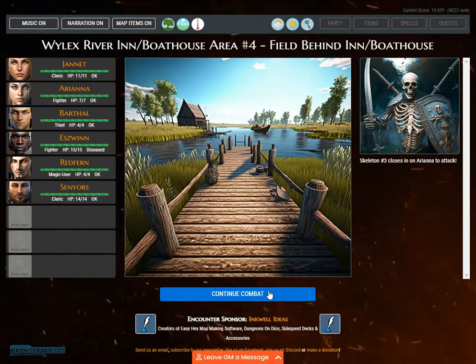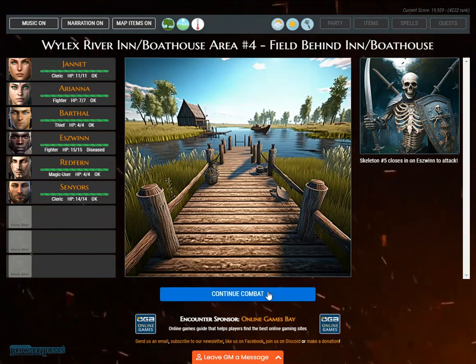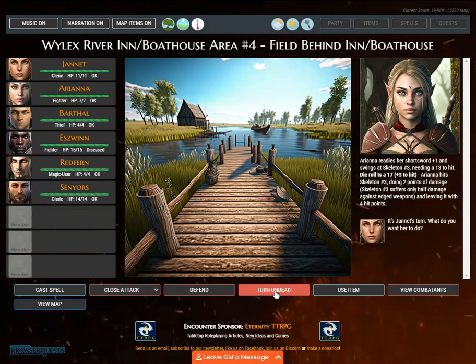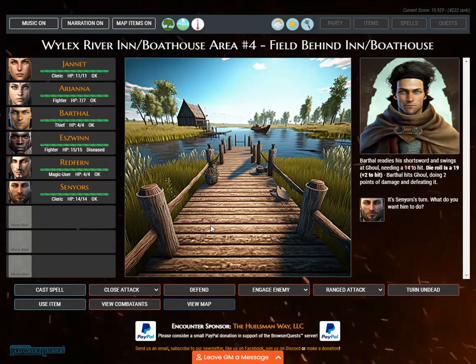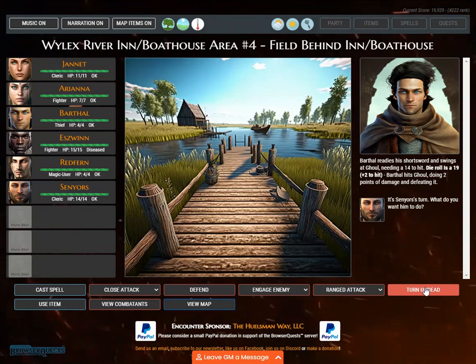Skeleton number 3 closes in on Ariana, skeleton number 4 and 5 close in on Eswin, zombie number 2 closes in on Janet. Ariana readies her short sword +1 and swings at skeleton number 3, needing a 13. Janet uses turn undead but wasn't able to turn any of the encountered undead. Barthol readies his short sword and swings at the Ghoul — die roll 19, plus 2 — Barthol hits Ghoul. Senators uses turn undead but also wasn't able to turn any encountered undead.